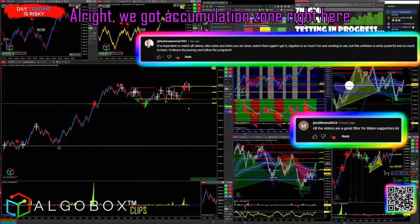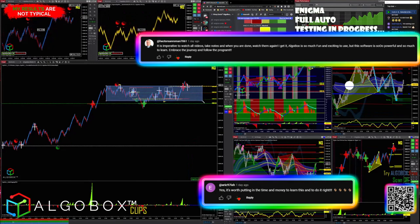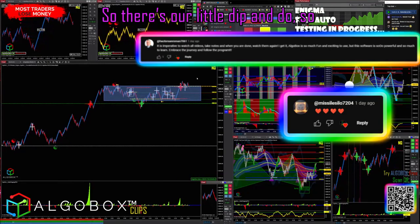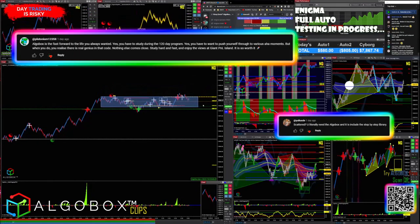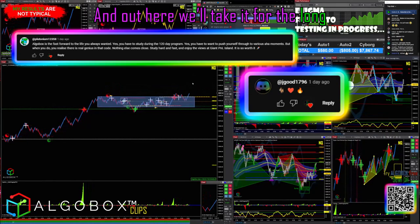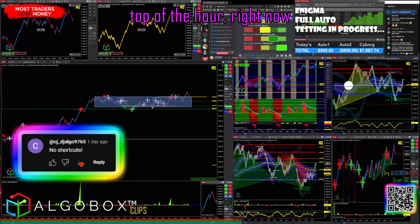We got the accumulation zone right here — let's draw it up. We popped out a little bit, so there's our little dip and do. A double cross up here gets us long. We want to see a double cross up here — double cross right there gives us a reversal. We'll take it for the long. We are strong buy side, three o'clock, top of the hour right now, ending our zone.